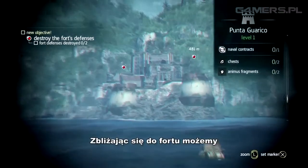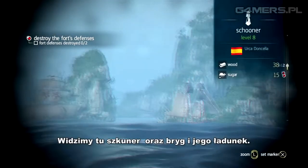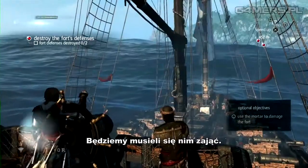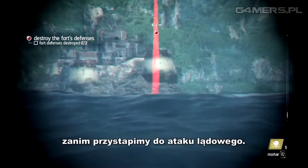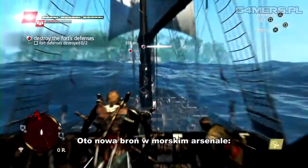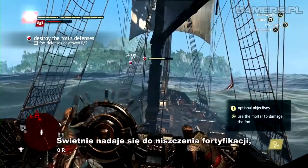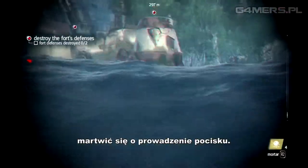As we approach this fort, right away we use the spyglass to assess the threat. Here we can see a Schooner and a Brig — we'll have to deal with them as we fight the fort. Forts have towers that we need to take out before being able to infiltrate them for a ground assault. Here is a new weapon in the naval: the mortar. It is great against fort towers, does a lot of damage, and obviously you don't have to worry about guiding the shot.